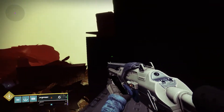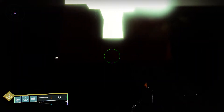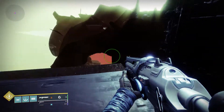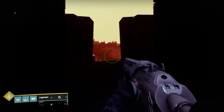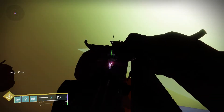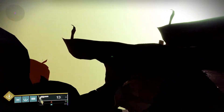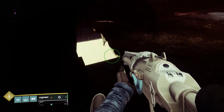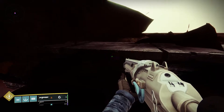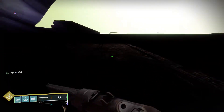Jump up these little steps, go to the left right here — this hole is what we're looking for. Mantle up here. Jump up on this; sometimes the lighting makes it hard to see. Keep following this straight back — no real true path or anything, just keep going straight back. As a note, you can do this on any character, but it is definitely the easiest to do on Titan using sword flying with Mind of Rampants.